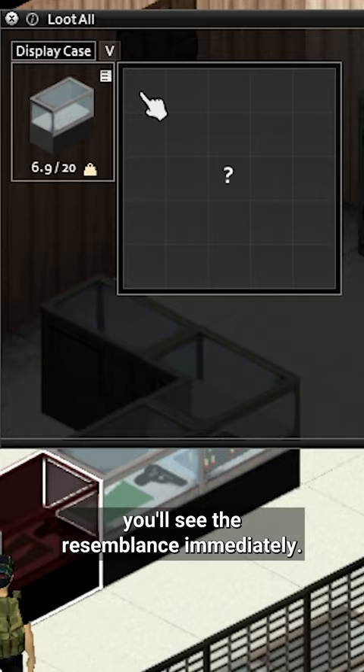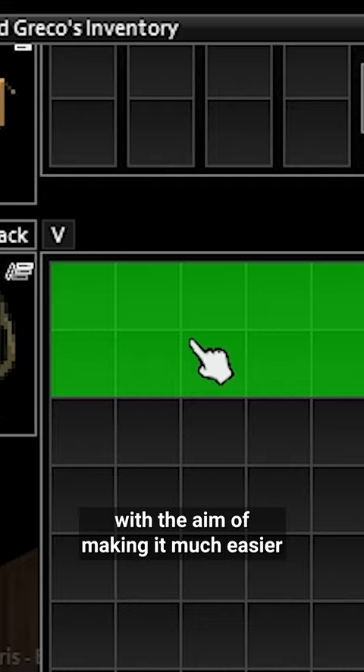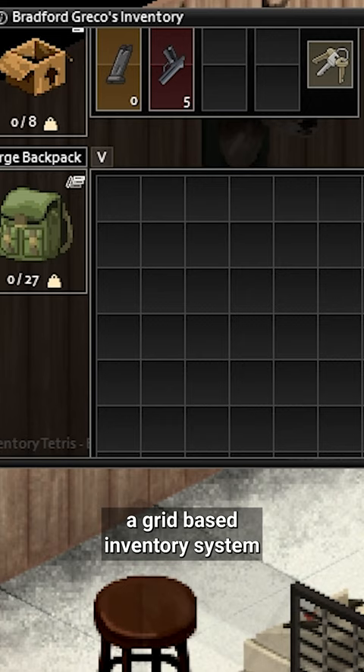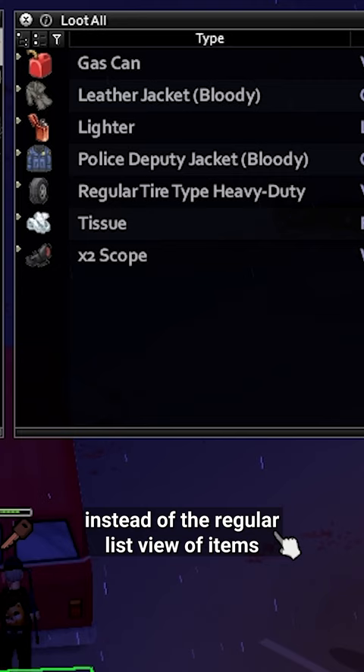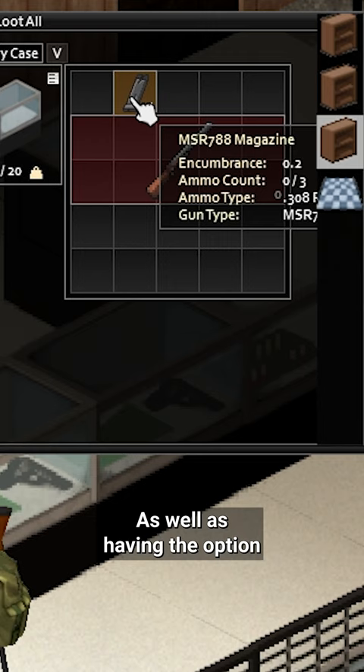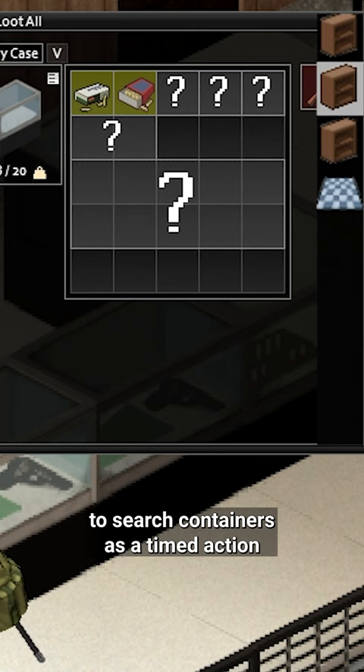It transforms the vanilla UI of Project Zomboid with the aim of making it much easier and more satisfying to use. All containers will now have a grid-based inventory system instead of the regular list view of items that PZ offers by default, as well as having the option to search containers as a timed action to give you that dopamine hit when you find an item of value.